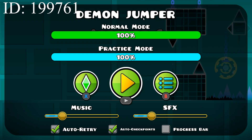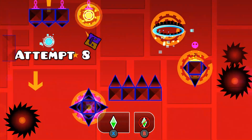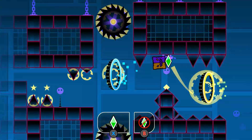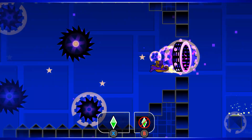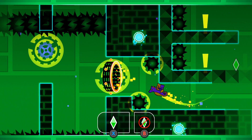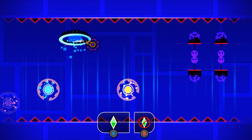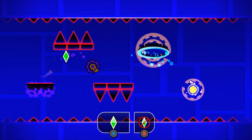My second level is Demon Jumper. Jump as late as possible here. Here I found it best to hold jump as soon as you start falling, and then release as soon as you notice your jump. If you don't jump late enough here, you die. Same with here. You can hold to make this tight part free. You can roll over this gap, as well as this gap, then memory till the end.